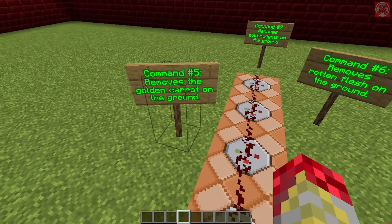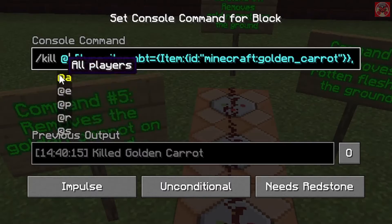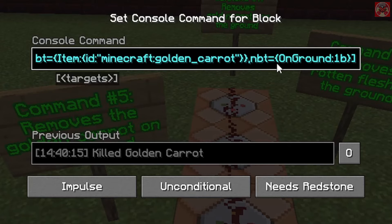This command over here removes the golden carrot that is on the ground. It's kill @e type equals item, NBT equals {item:{id:"minecraft:golden_carrot"}}, close those brackets, then NBT equals {OnGround:1b}, and close all brackets at the end.